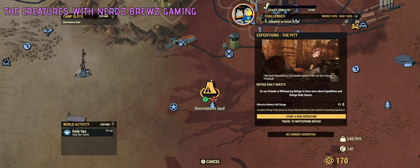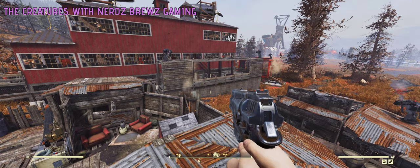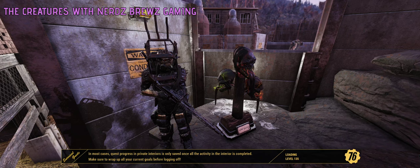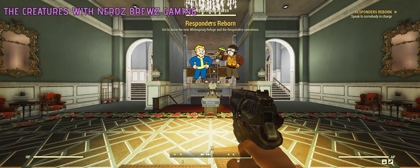Alright, so then we click "Travel to White Springs," start an expedition — and they all blew up. Okay, I got distracted there. Let's travel there real quick and see where we end up. Alright, okay — Responders Reborn: get to know the new White Spring Refuge and the Responders operation.